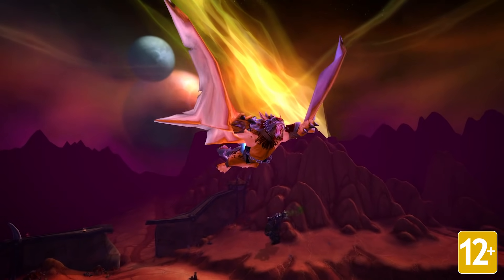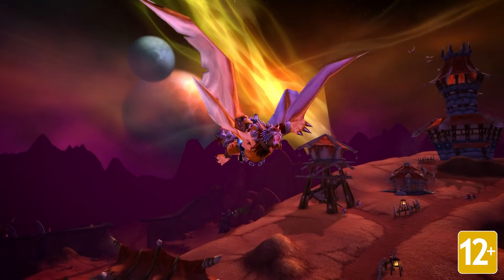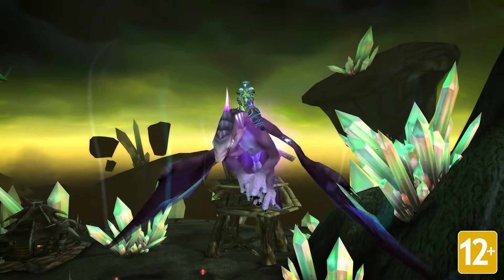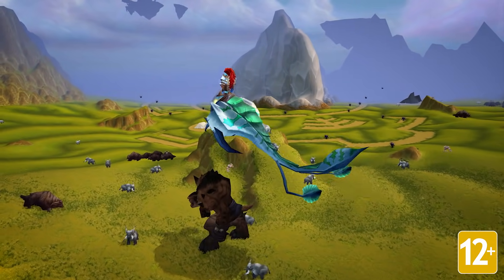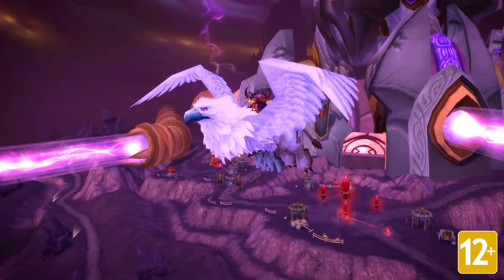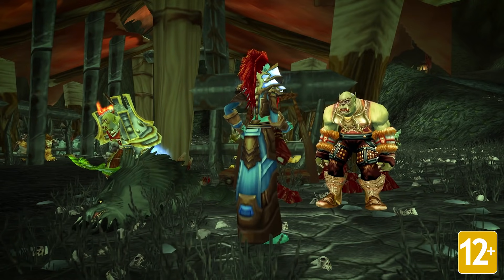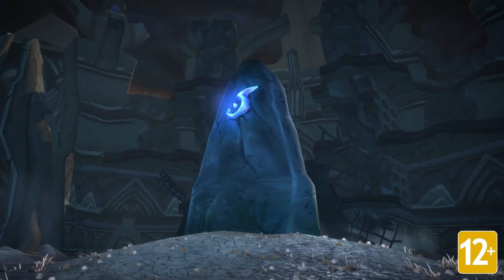One of the exciting new features of Burning Crusade Classic is the introduction of flying. Flying mounts provide players with unprecedented freedom to explore the world of Outland from an entirely new perspective. Upon reaching level 70, players can take to the skies by purchasing the riding skill from a flying trainer stationed in their faction's outpost in Outland.